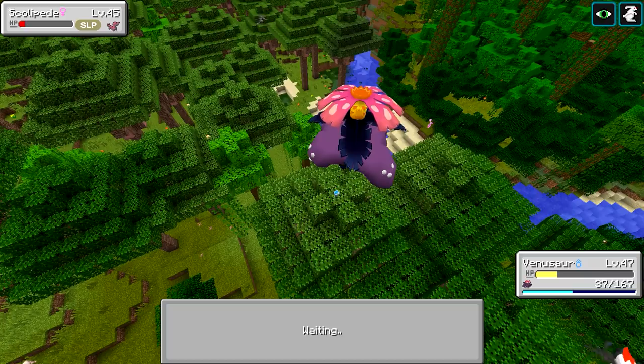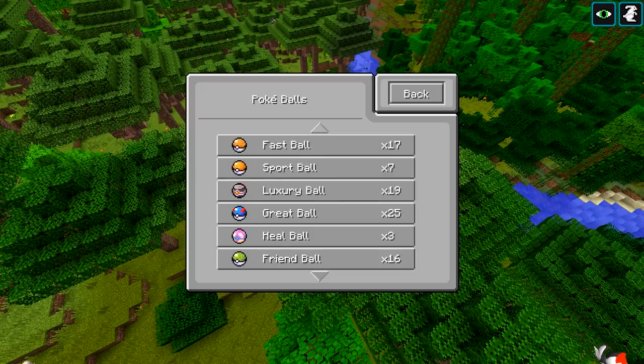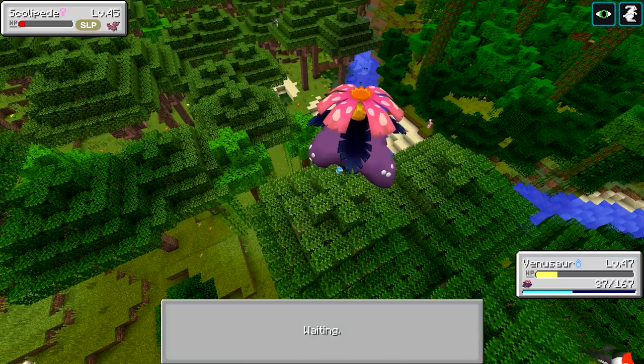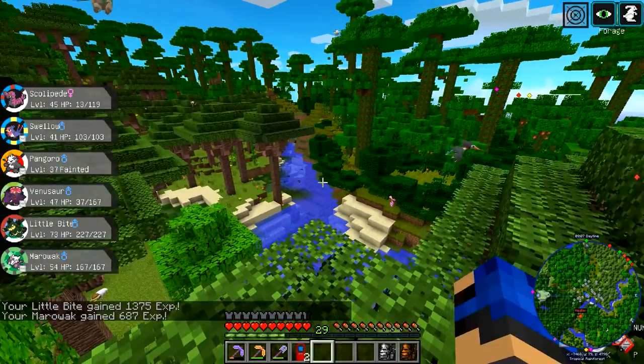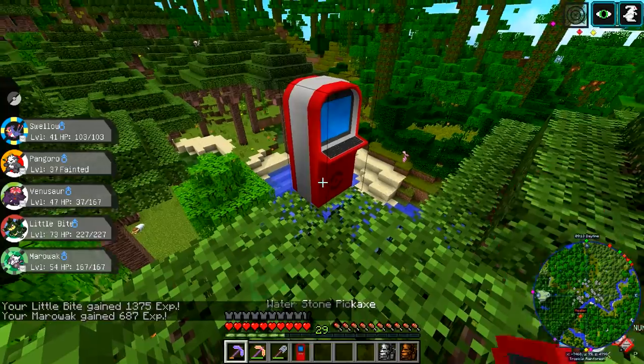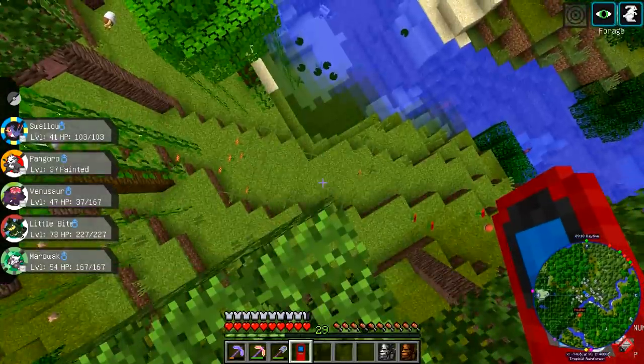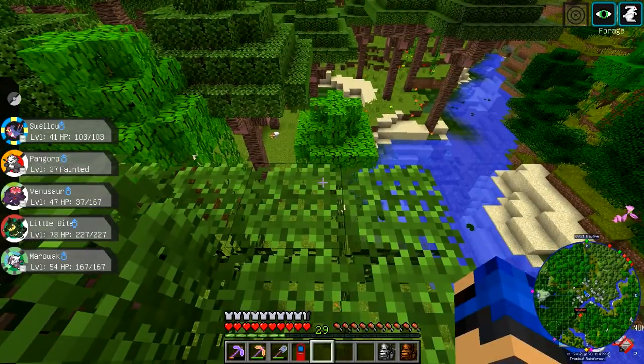Ultra Moon came in and made shiny hunting irrelevant because of ultra wormholes. It was like a one in 20 shiny chance - the further out you went, the better the chances were. You could fly through the wormholes for about five minutes and once you get to the end you go into an area with about a one in ten shiny chance or something. The legendaries in the wormholes were full odds - not one in twenty - same thing with the Ultra Beasts.